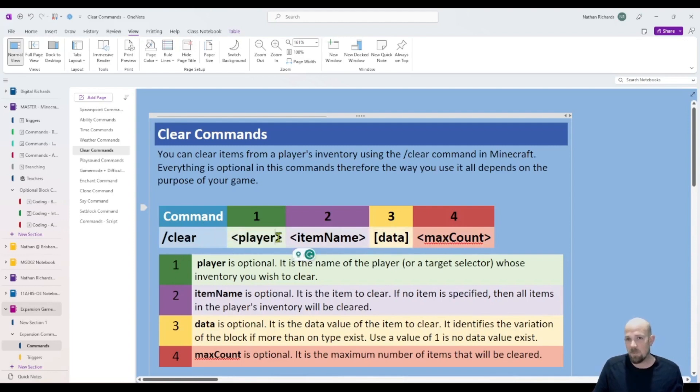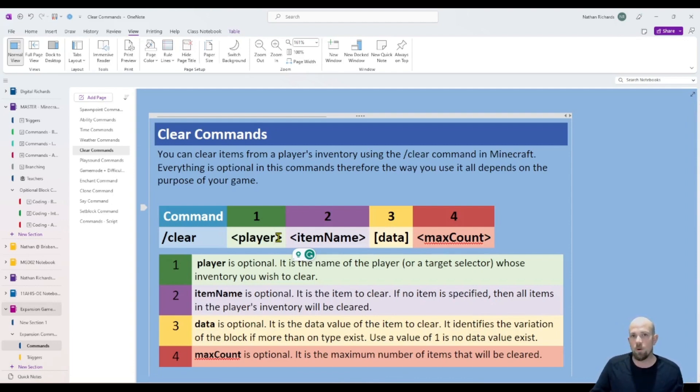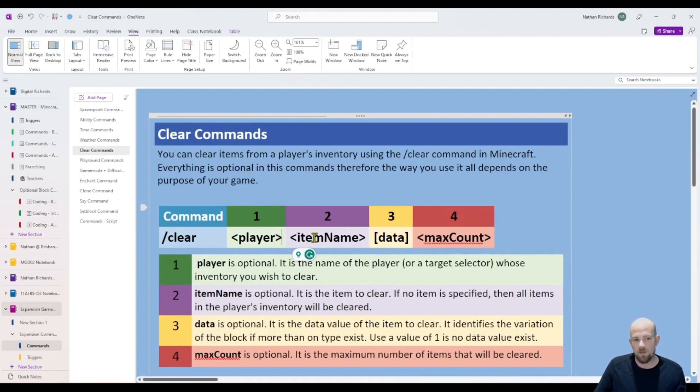You only really need the second form if you want it set up as a trigger from something else — for example, someone stepped on a pressure pad so it cleared out all their inventory. It only starts to get tricky when you want to add in really specific things, like only clearing certain items that have a certain data value, or only clearing out certain amounts.